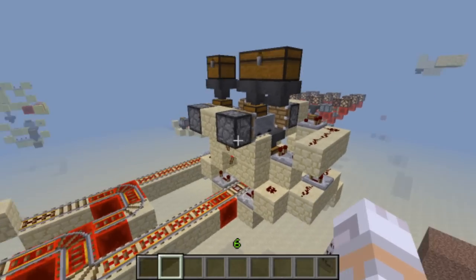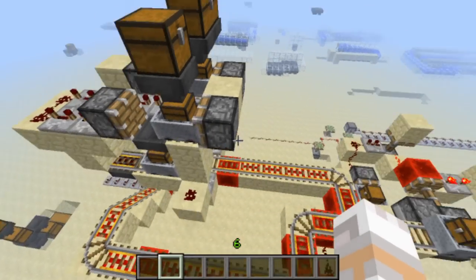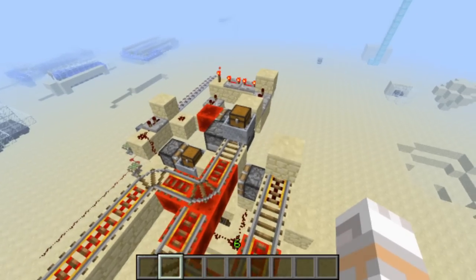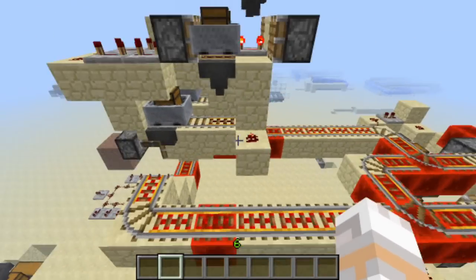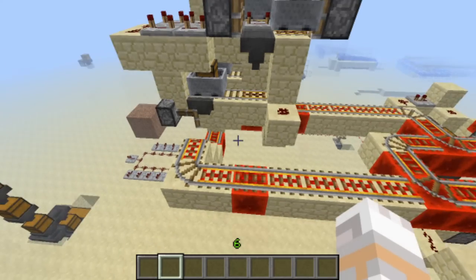This is an automatic furnace station. Over here we have module A, which stood out pretty good. I like it a lot, but it uses a chest minecart which enters here, then it gets filled with sand and coal. Let's wait for it.